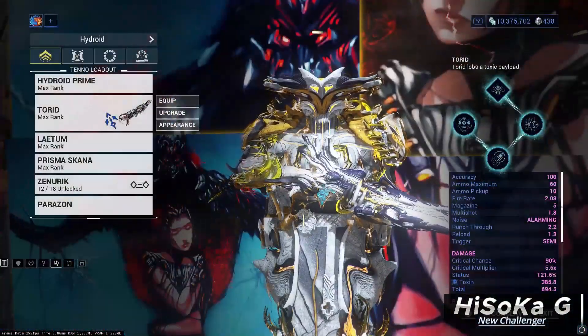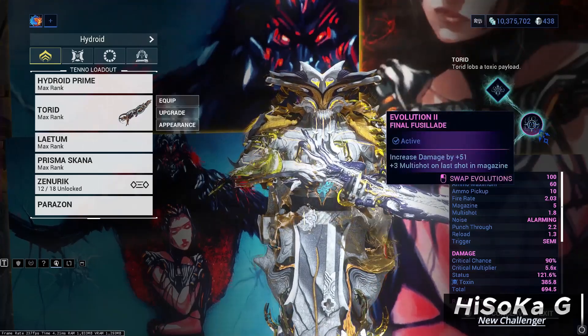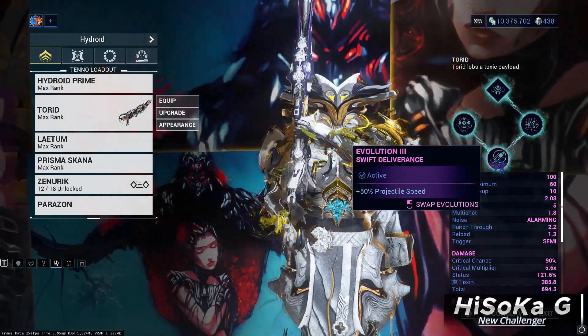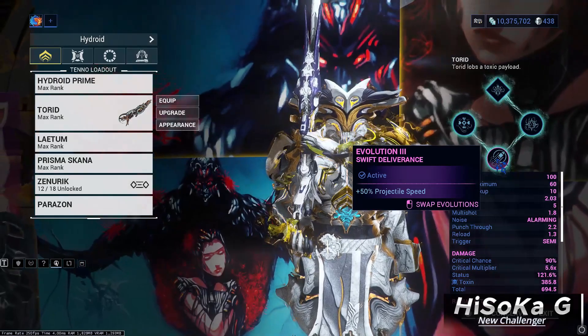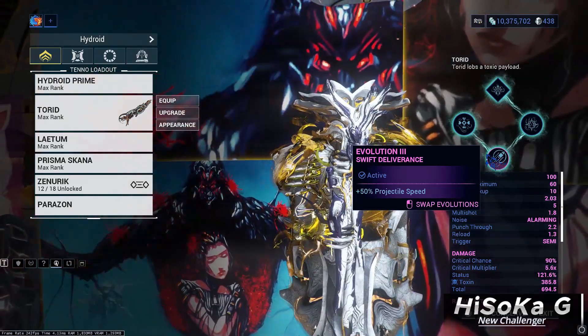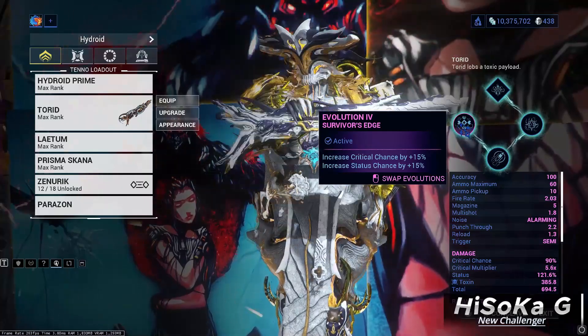For my primary weapon, I use the Torrid in Incarnon. Evolution 2: Final Fusillade. Evolution 3: All is good — choose what you want; for me I have chosen Swift Deliverance. Evolution 4: Survivor's Edge for more critical chance and status chance.